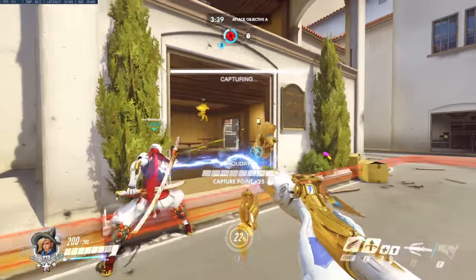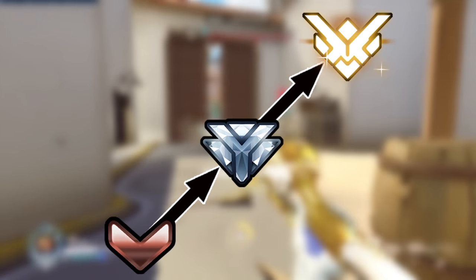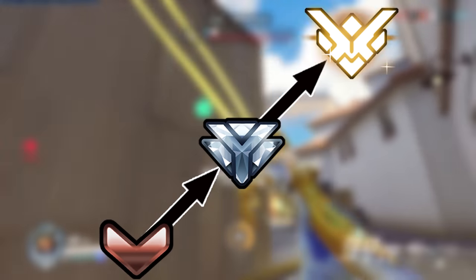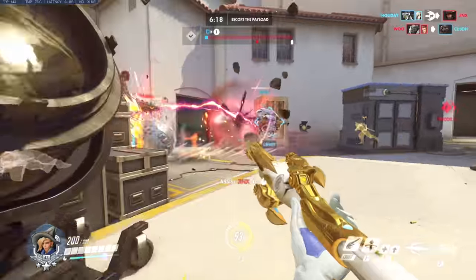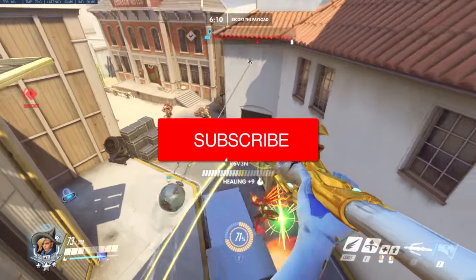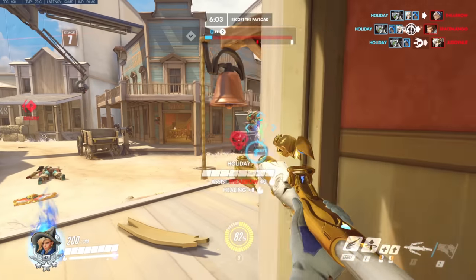Throughout the guide, we will go over all of the concepts listed in the description in a staircase structure. For instance, with Mercy's Caduceus staff, we will start off with the basics and work our way up to the advanced concepts, like understanding when it is time to apply the yellow and blue beams in niche situations to influence breakpoints. She did just get reworked for Overwatch 2, so the educational content today will adhere to the changes seen there along with 5v5. Not too much has changed, but enough has to make it worth mentioning. Let's start with her primary, the Caduceus staff.